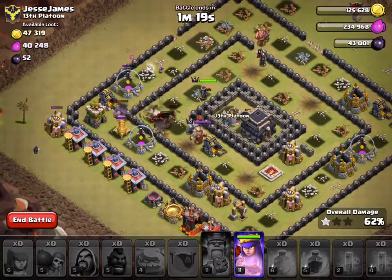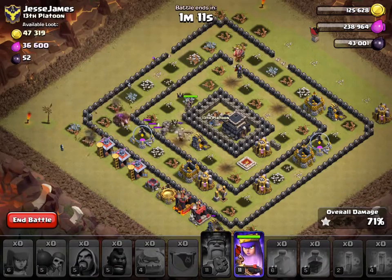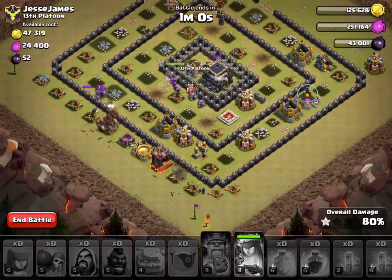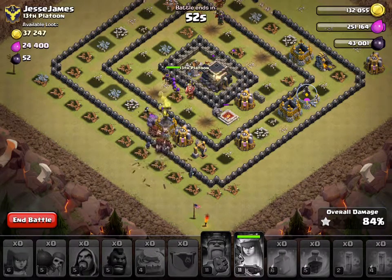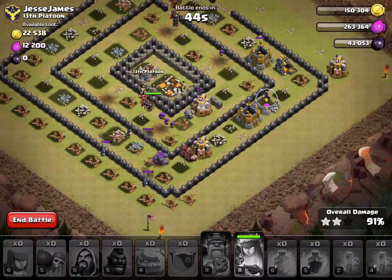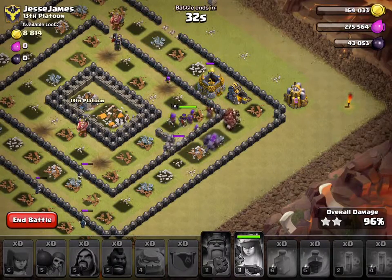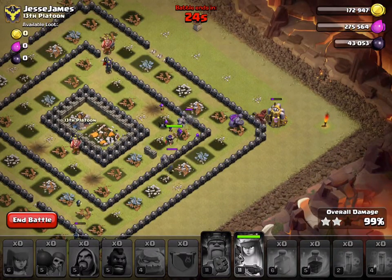I'm almost done with the defenses. Now I'm done and just need to clean up — I have a minute left, still a lot of Hog Riders and troops. I'm going to Rage up my Queen to get the extra Archers. I think this is going to be a three star. The extra 30 seconds really helps — normally I'd only have about 20 seconds left. With 30 seconds remaining, that means before the update I wouldn't have three-starred. But there we go — three stars on my first attack!